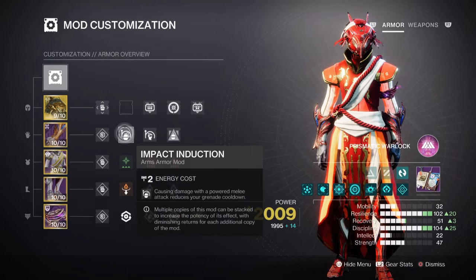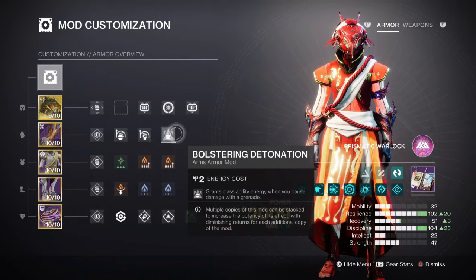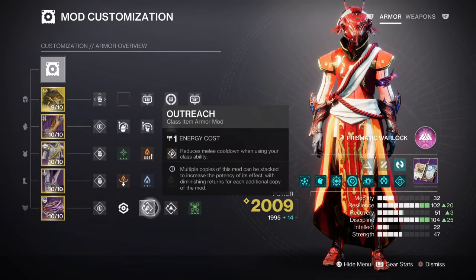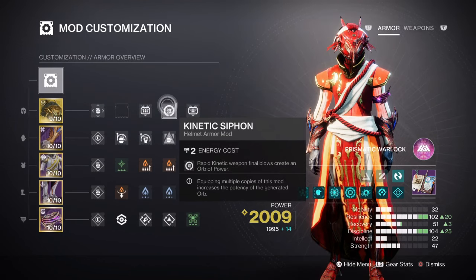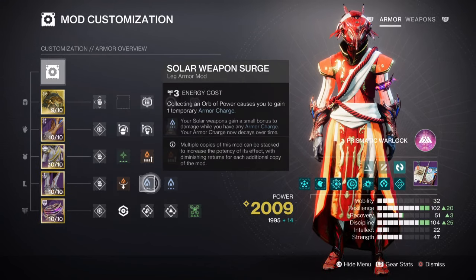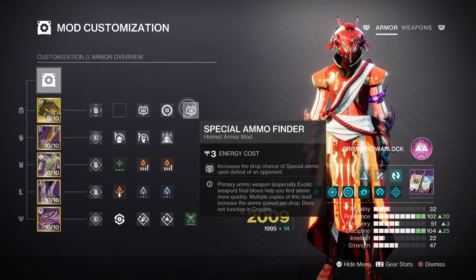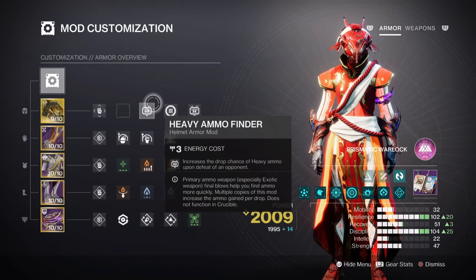For additional support I would recommend the following mods: Impact Induction x1 for a 12% grenade buff, Momentum Transfer x1 for a 12% melee buff, Bolstering Detonation for a 12% class ability buff, Outreach for a 12% melee buff, and Distribution for a 4% all-ability buff. For additional mods: Kinetic Siphon for generating orbs via kinetic weapons, Charged Up x1 for +1 armor charge stack, Solar Weapon Surge x2 for a 17% solar weapon buff (though a kinetic surge is also helpful). Lastly, Special Finder, Heavy Finder, Reserves, and Scavenger mods are highly recommended for the weapons we are using.